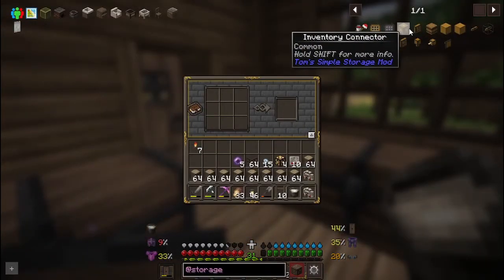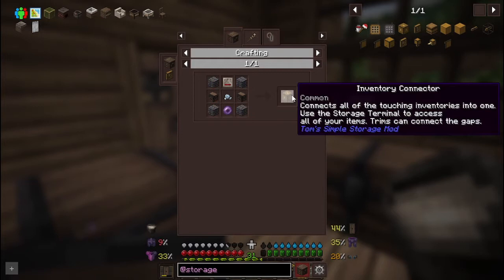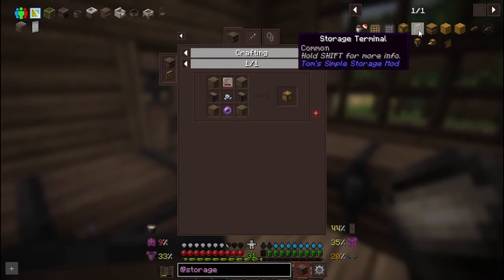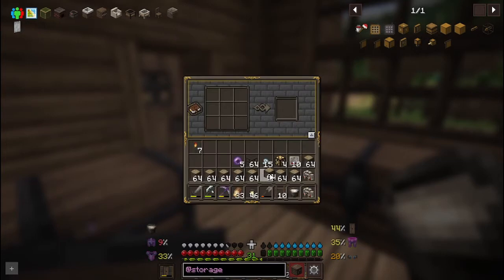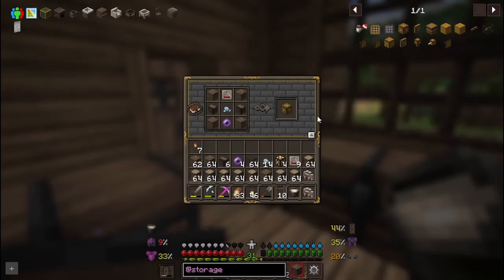First things first, let's get the main item - the inventory connector. What this does, as it says, is connect all touching inventories into one, and you use the terminal to access all your items. Trims can connect the gaps - that's how I'm going to make it elevated. I'm gonna need four chests, so I'll break this down and just make the whole lot. We should be able to make this now.